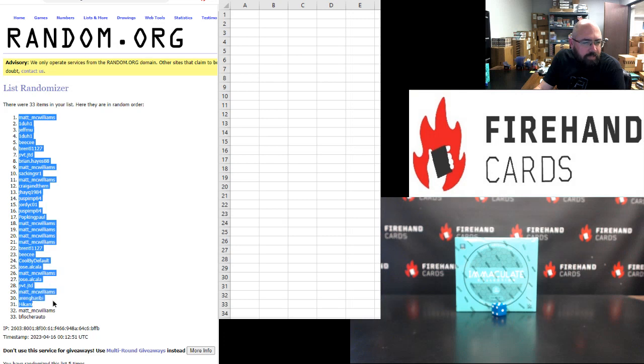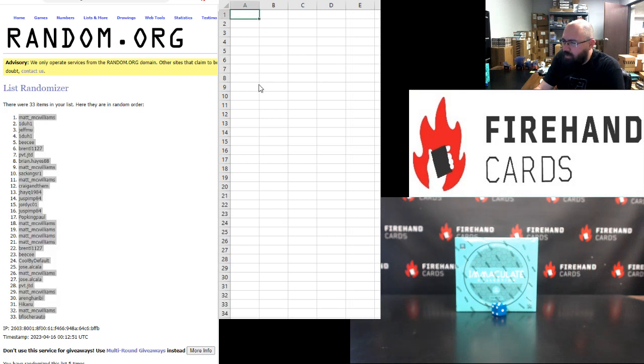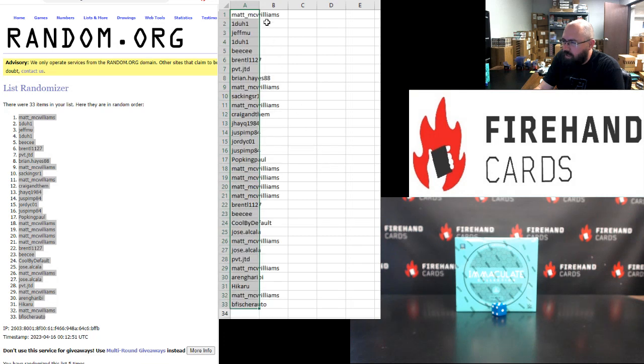Alrighty — Matt McWilliams on top, B. Fisher out of the bottom. Friendly reminder: any redemptions coming out of the box will be put to a draw amongst all participants, regardless of what card the number could or should be assigned to.